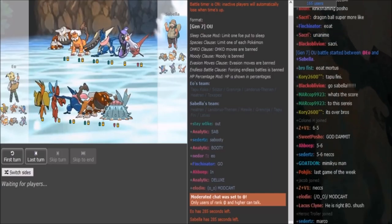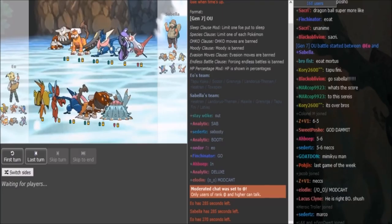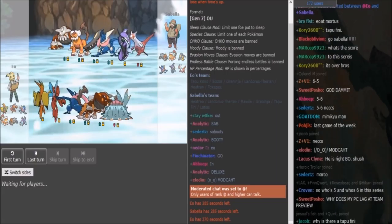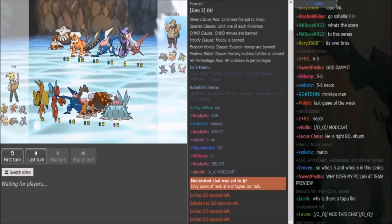Looking at the teams real quick, I'm expecting it to be Z-move Coco or Z-move Greninja on EU's side. If the Scizor is defensive and it can deal with Zygarde, that means he could afford to run offensive Lando with either Scarf or Z-move. But if the Scizor is more offensive, then the Lando has to be bulky, and then the Scarfer would have to be the Greninja. The Hedron is probably bulky with rocks, and then Toxapex to check Greninja.